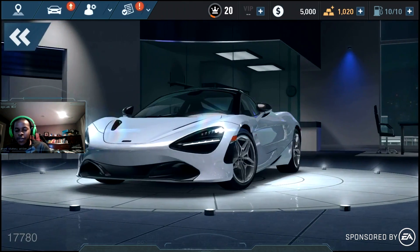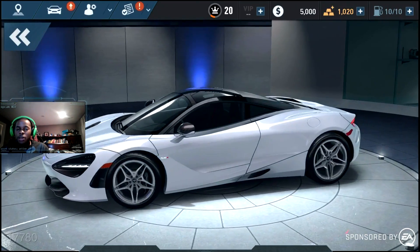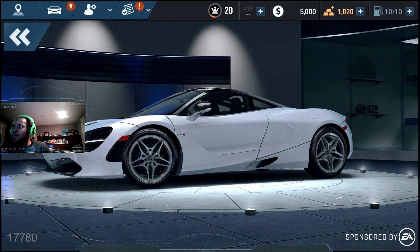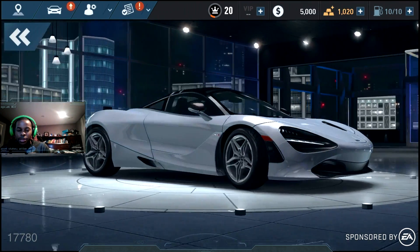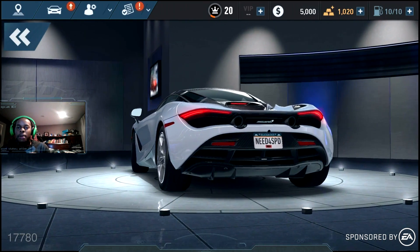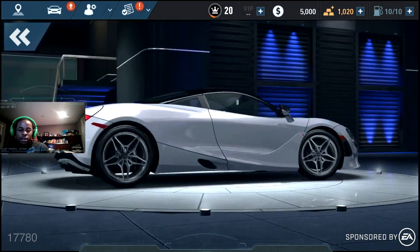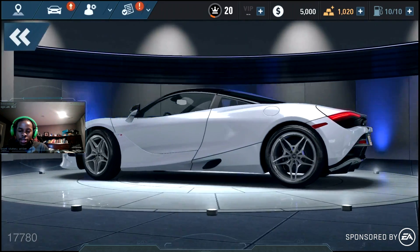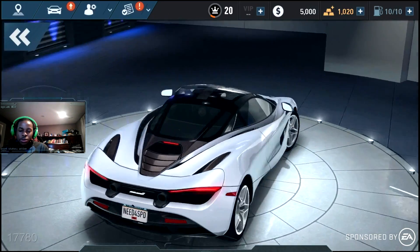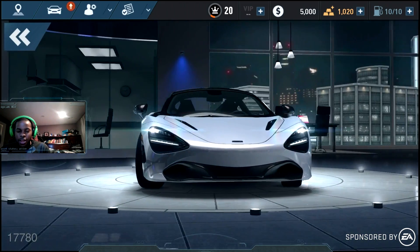The McLaren 650S has been pretty much the best superclass car in this game. The Ford GT has one of the highest PR ratings before this car, but the McLaren 650S has the highest PR rating once you tune it to the max. You can get up to 8 or 10 mechanical tuning points. In this preview build I only have two, but I can show you its maximum potential.